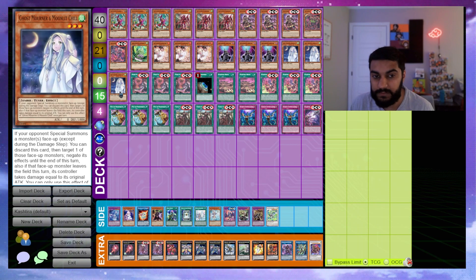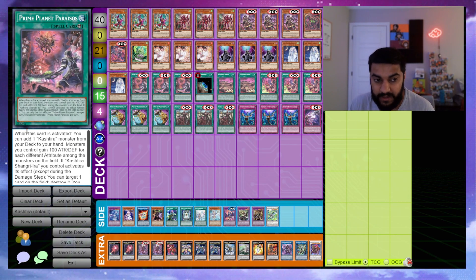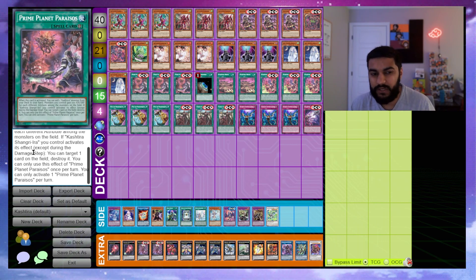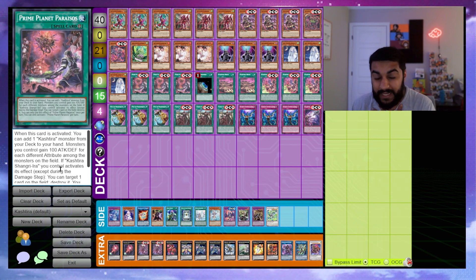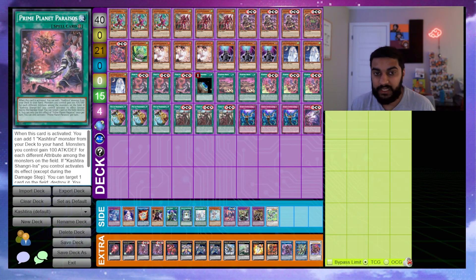Moving on to spell cards — these cards are broken. We play Prime Planet Parshath. This field spell is absolutely insane: when activated you add one Cashira monster from your deck to your hand, monsters you control gain 100 ATK/DEF for each different attribute on the field, and if Cashira Shangri-La activates its effect, destroy one card on the field. You can only activate one Prime Planet per turn, but it's a one-card combo starter. We also play Terraforming because this card needs to get banned.